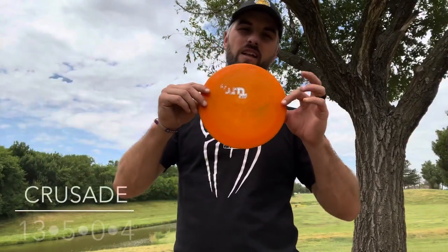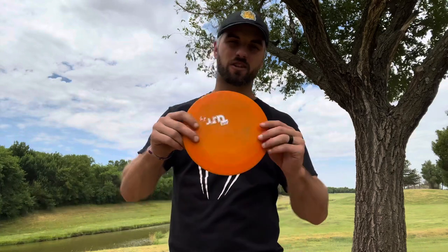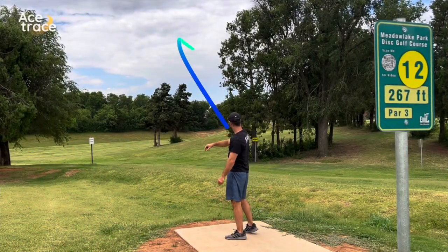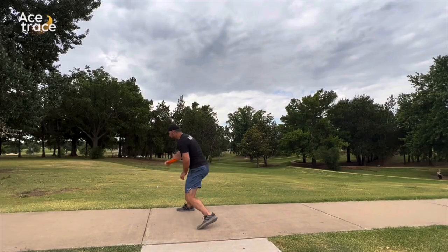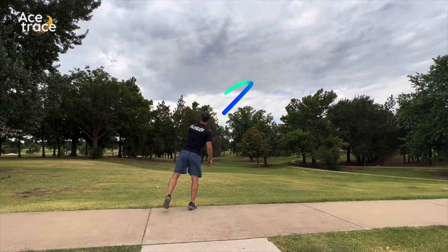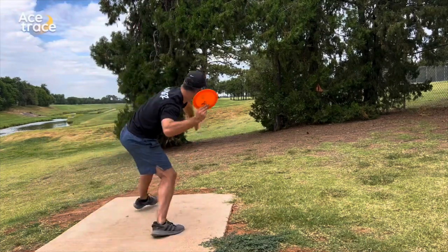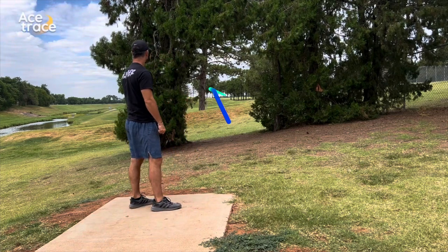First up, we've got something that everybody loves: a high-speed overstable driver, and that's the Crusade. The numbers on the Crusade are 13-5-0-4. Those are some dream numbers and you get exactly what you expect when you throw this disc. The Crusade is a power thrower's workhorse driver and it would be useful in any player's bag on an extremely windy day. Backhands, forehands alike, this thing holds up. Get yourself a Crusade.